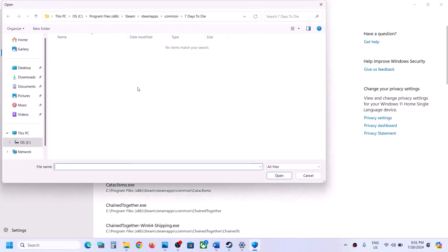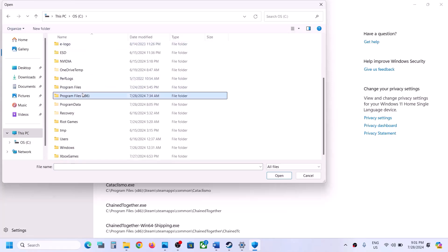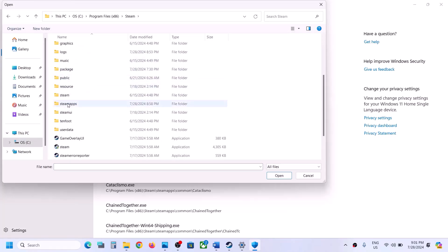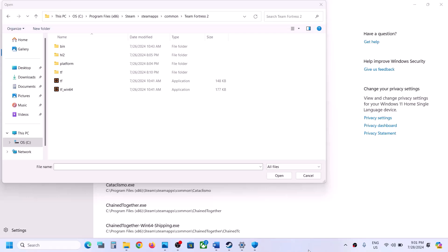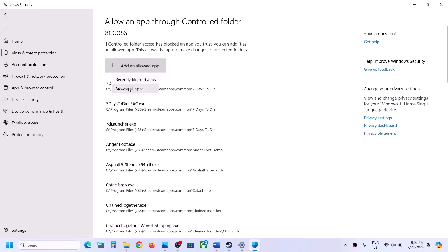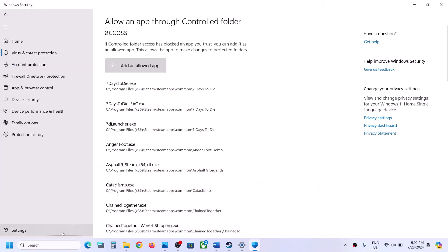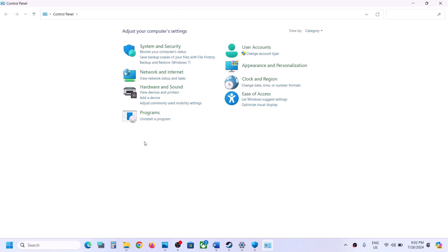Click on 'Allow an app through Controlled Folder Access', then click Yes to allow. Click on 'Add an allowed app', browse all apps, and go to the game installation folder. If the game is stored on C drive, open C drive, Program Files (x86), open the Steam folder, open the SteamApps folder, open the Common folder, open the game folder. Select the first .exe file and click Open. Then again click on 'Add an allowed app', browse all apps, select the second .exe file, and click Open.